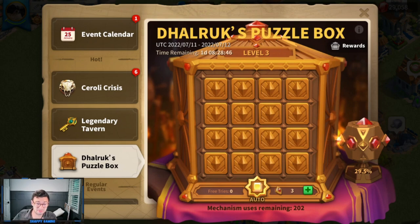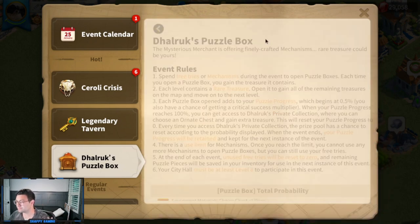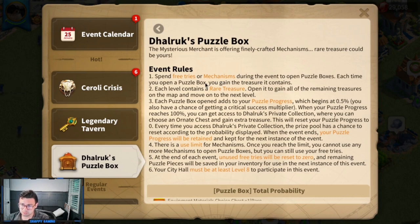I also have a nice little spreadsheet I'll be walking you through. Here are the rules: you get five free tries for this event. This is the very first day of the event. You use mechanisms during the event to open puzzle boxes, and each time you open a puzzle box you gain the treasure it contains. Each level contains a rare treasure — open it to gain all the remaining treasures on the map and move on to the next level.